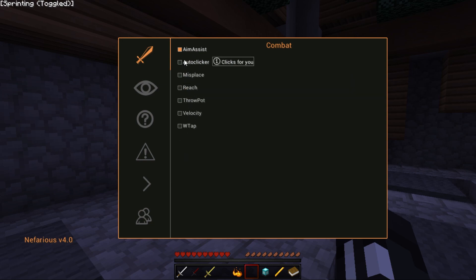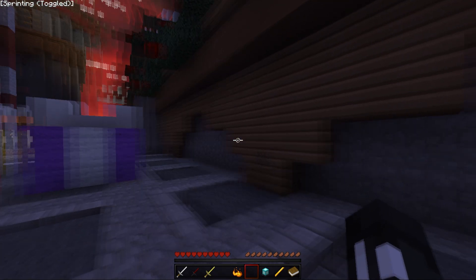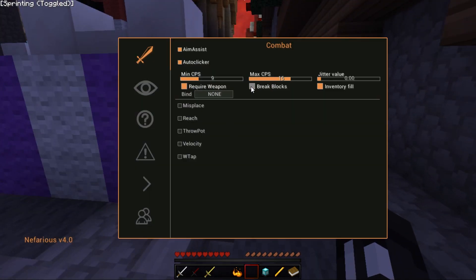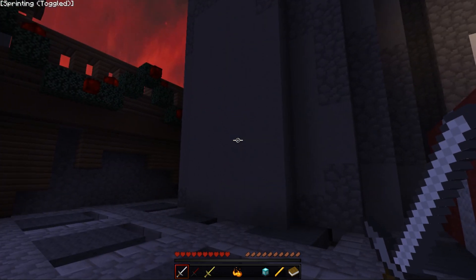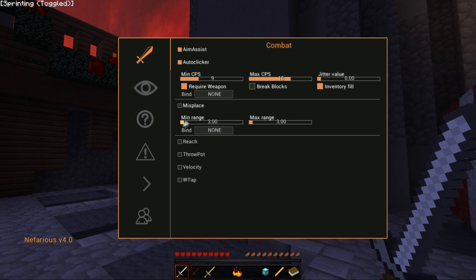I'm just going to make some random settings and play around with it. There's aim assist, auto clicker, and you can adjust everything to your liking. There's also break blocks — as you can see I can break blocks, and now I can't. That's very nice.